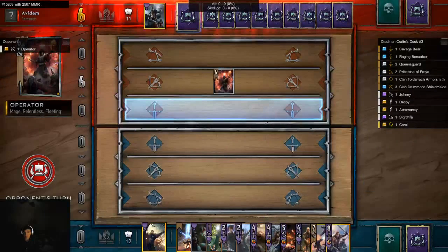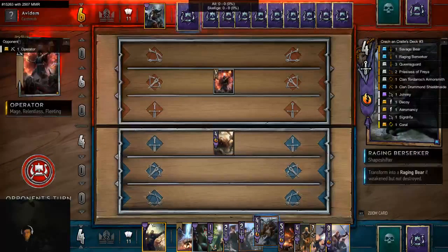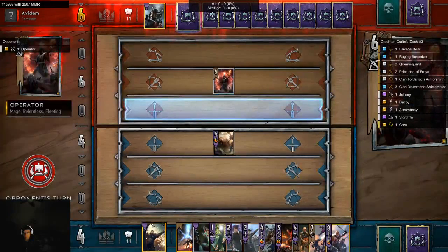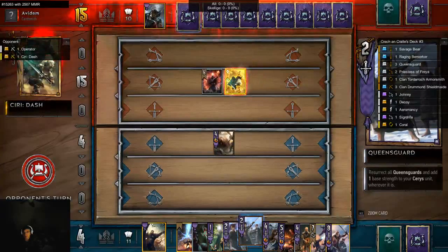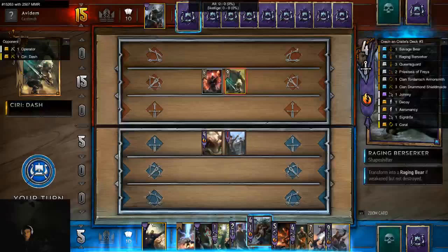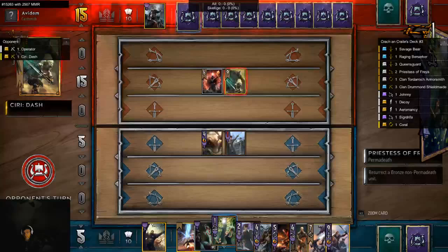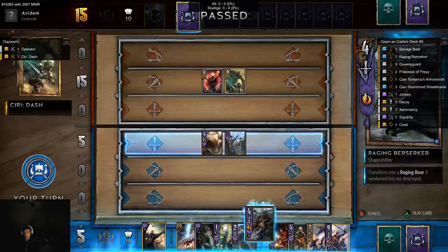He's playing Operator — oh, that's good for me. Looks better for me to have these two cards. Regardless of who goes first, I'm getting buffs out of this. So we're playing against a Ciri Dash deck. We'll just end with a Berserker.